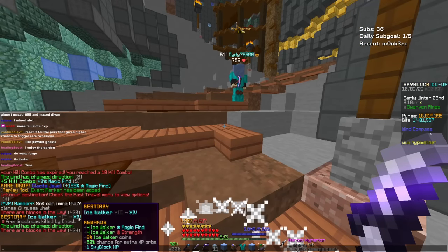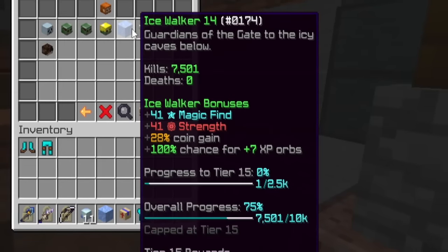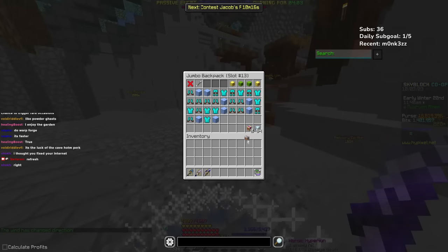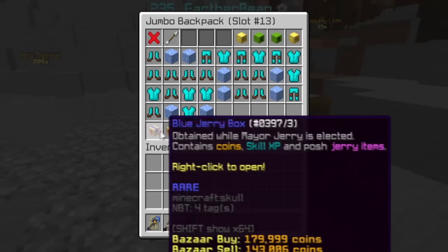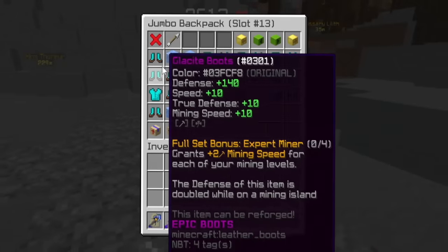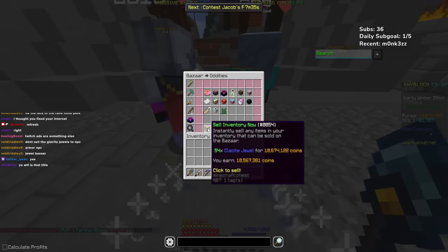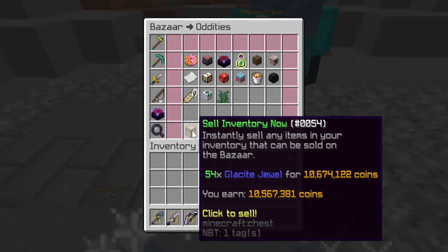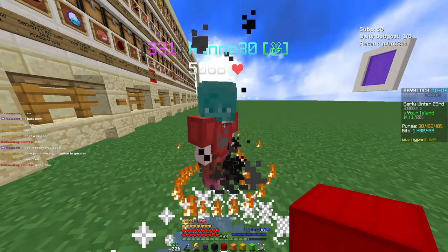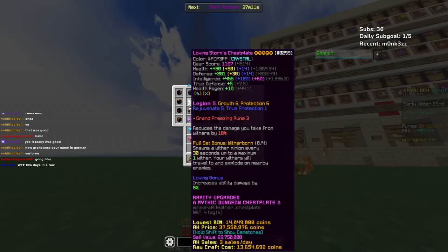I just need another 2.5K kills and then I'm done with the ice walker collection. I don't know if I should count the blue Jerry boxes because that feels a bit unrealistic — we won't count these. But this is all the armor and the Glacite jewels. I basically got two to three mil off that. If I were to sell the Glacite, that's 10 mil in Glacite jewels — 54 stacks. This probably took me roughly about an hour to an hour and a half. I don't know how people are hating on the grand freezing rune — depending on how you style it, they're both fire.